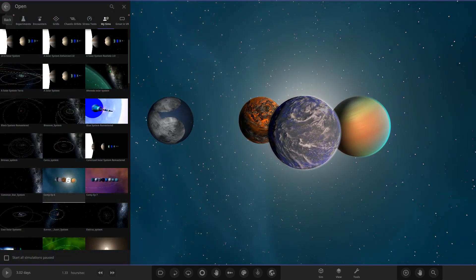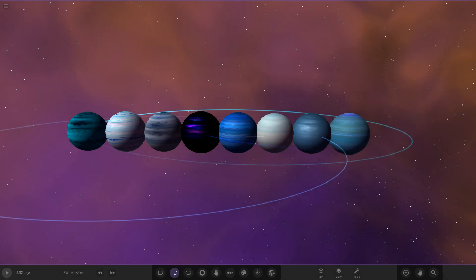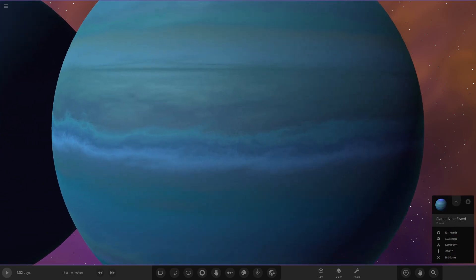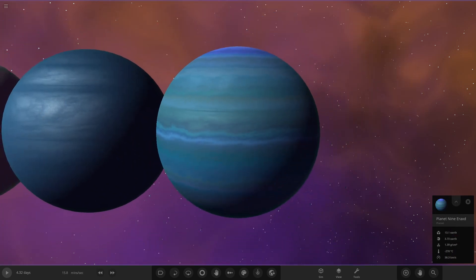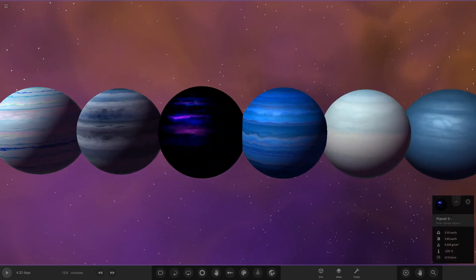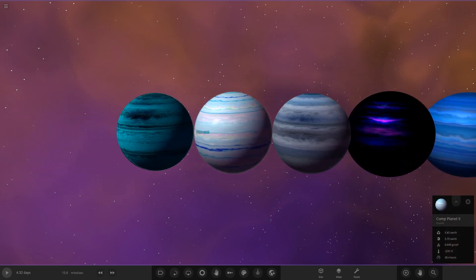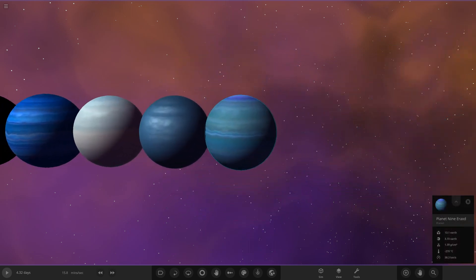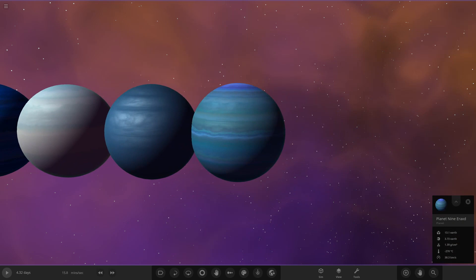Moving on to last week's competition, which was Planet 9 — episode 6. Looking at the results, Error XD took the win by an absolute storm — he was over double second place, getting 8 votes. In second place we had Tispole, though I can't remember which object was his since they're all just named Planet 9. That appears to be his second win in these competitions now, so congratulations to him — he absolutely dominated.